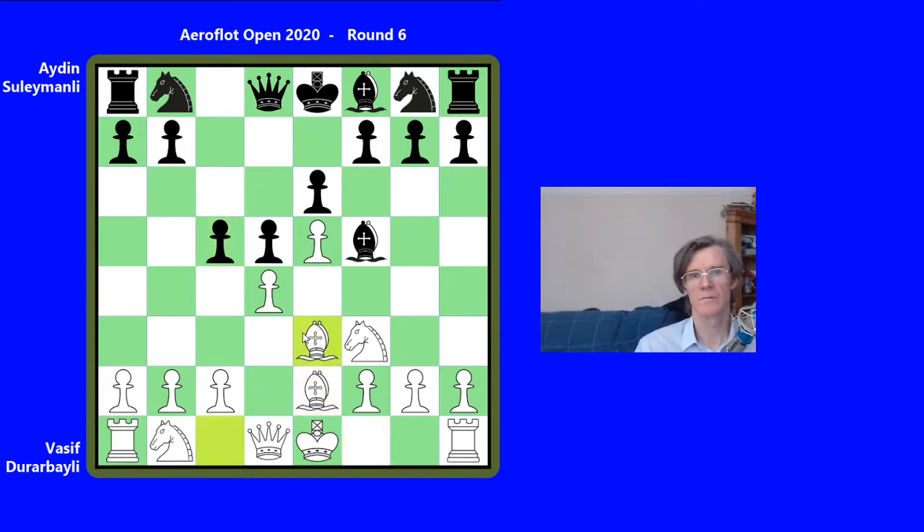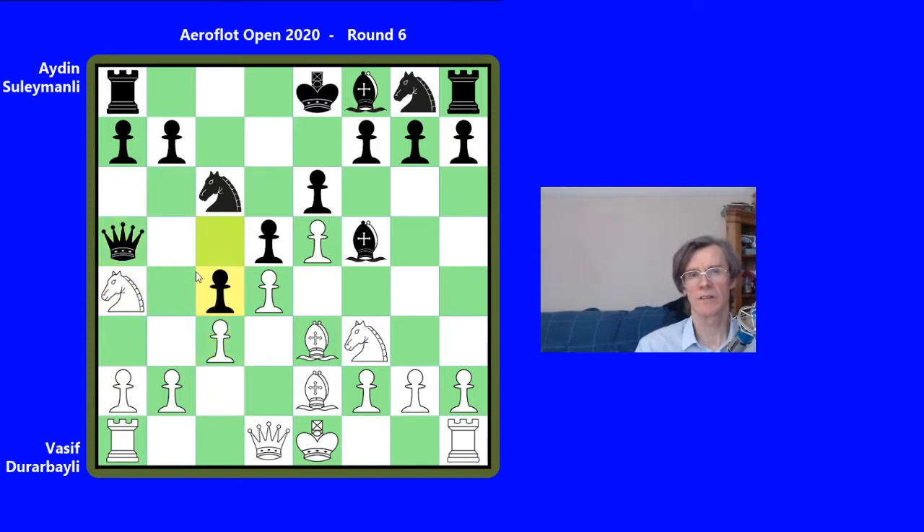c5, bishop to e3, and now queen b6, which is a sort of critical alternative to the more common c takes d4. Knight c4, knight c3, knight c6, and now knight e4. Castles is the usual choice. Queen a5 check, c3, and now Suleimanli played a sort of critical move, c4, which makes the position a lot more double-edged than cxd4, which I think is the more common move.